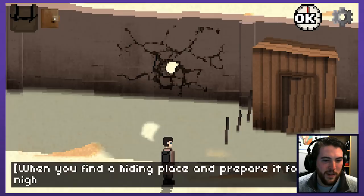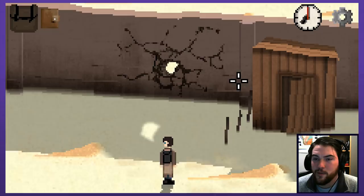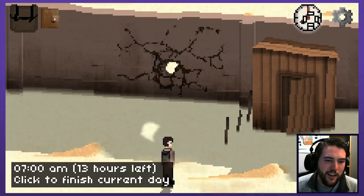When you find a hiding place and prepare it for the night, use the clock icon to finish the current day. Since it's four days in Wasteland, I want to see if we can do one episode per day - that's kind of the goal, we'll see how that shapes up. 13 hours left - he made it sound like we had so much less time.